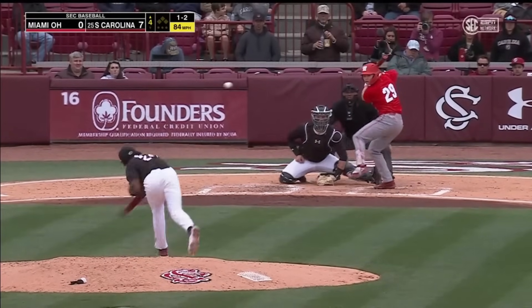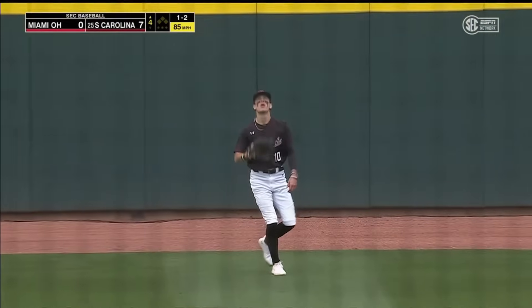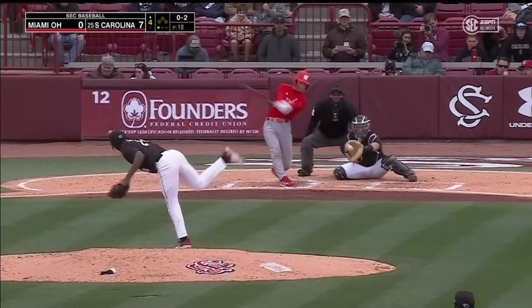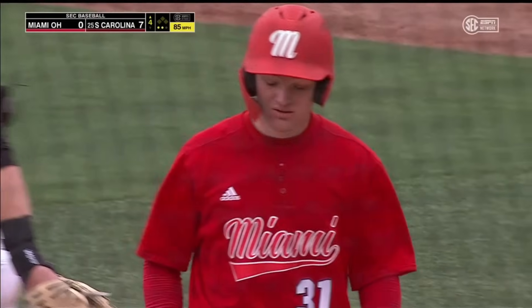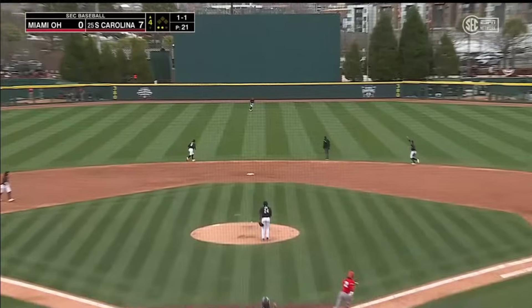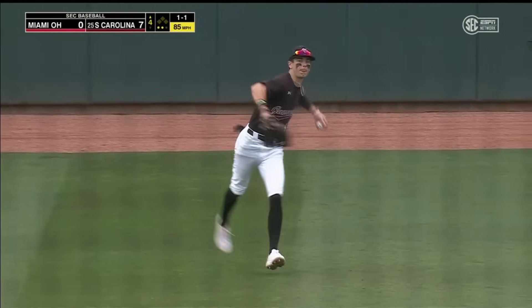Deep fly ball to center field — Brewer makes the play. Look at the response this team has made after that first inning. They're putting up a couple zeros and staying in this game. Sometimes injuries happen in today's game of baseball. And it's another one-two-three inning for Ty Good.